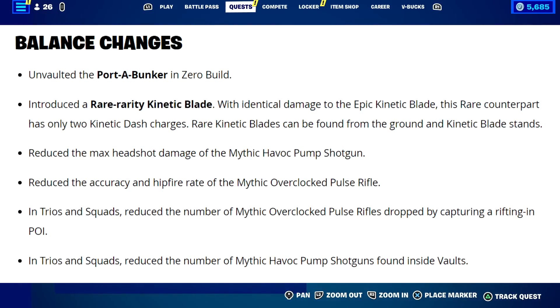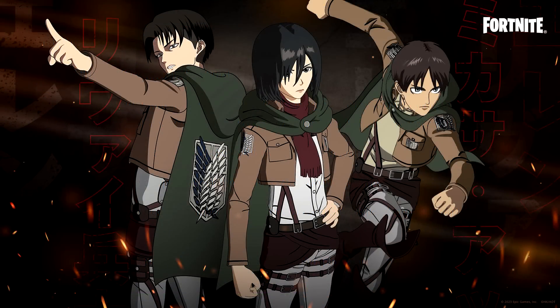Balance changes: the Porta Bunker is unvaulted in Zero Build! They introduced a rare rarity kinetic blade with identical damage to the epic kinetic blade, but it only has two charges and can be found from the ground and kinetic blade stands — you still want the purple epic ones since they have three charges. They reduced the max headshot damage of the mythic Havoc Pump Shotgun, reduced the accuracy and hip fire of the mythic Overclocked Pulse Rifle — PC players are going to be in a world of hurt. In trios and squads, they reduced the number of mythic Overclocked Pulse Rifles from rifting-in POIs and reduced mythic Havoc Pump Shotguns from inside vaults.